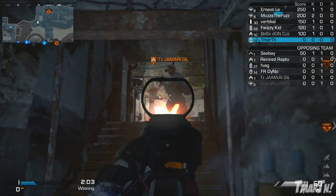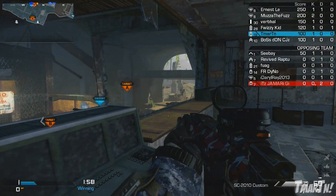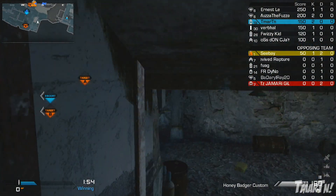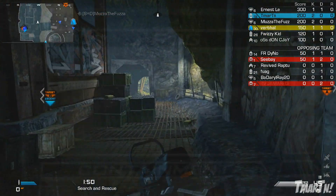This isn't a hundred percent legit yet. It does look very good — I do not think this is fake, I do think it is real. But until it's confirmed by Activision or Infinity Ward, we won't know for sure. It looks like the four new maps we're gonna be getting with the Onslaught map pack, and the first one is Fog.